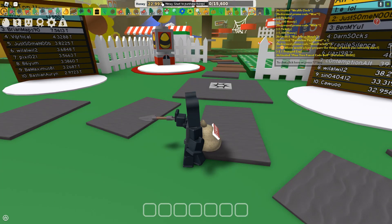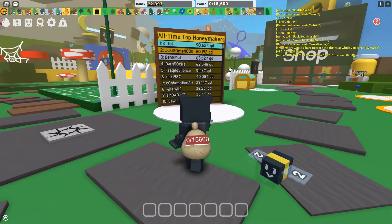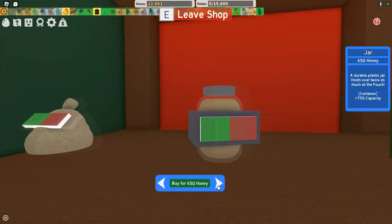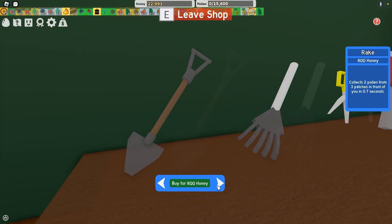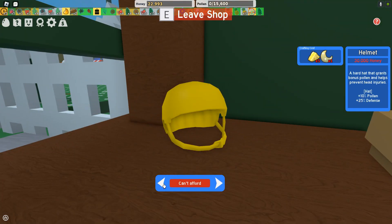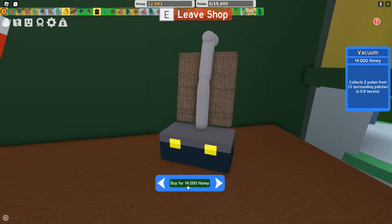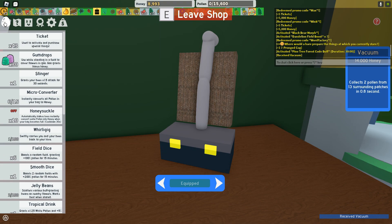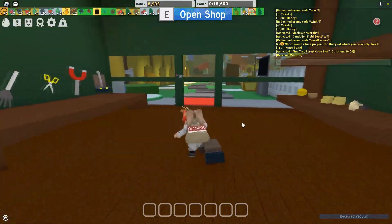So yeah, I have — that's a lot of honey. How do I purchase things, though? Cause I don't really know — oh, there's a shop here. Is this worth it? I don't even know. I'll buy it. I hope that was worth it, because I don't know if it was or not. I'll leave the shop, though, cause now I have this thing.